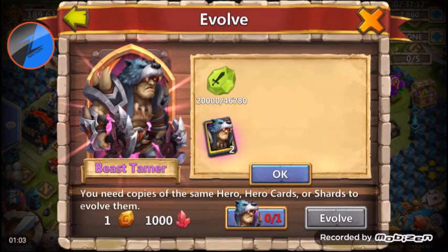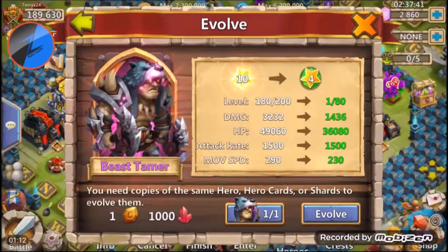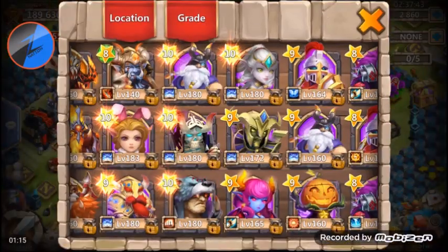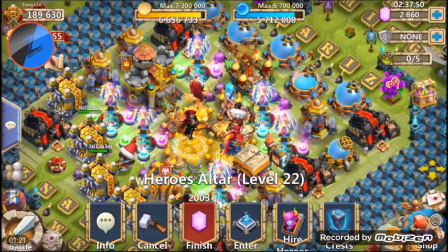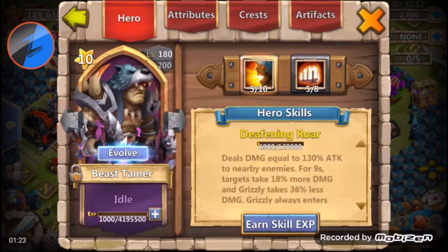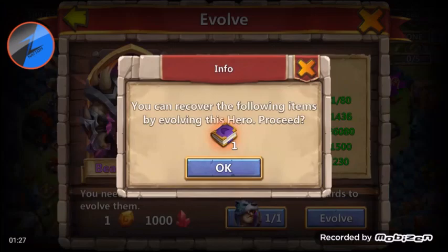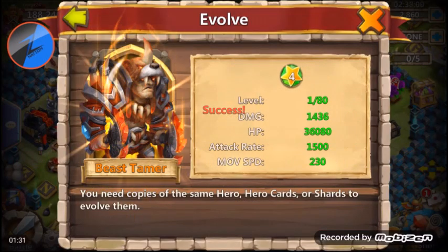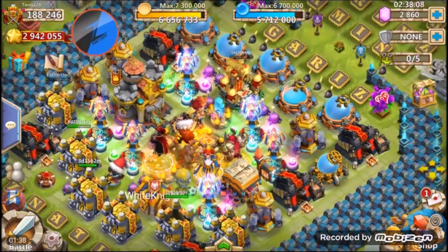What we're going to do today is go ahead and evolve Beast Hammer because I have one card, so basically it's going to be a free evolve. We're going to evolve him - let me make sure I got that one skill on him. We got to do this to get one whole book back. Use the Beast Hammer card, we'll get one book back for only that 1000. Check him out - that Beast Hammer is cool looking. Evolve that.